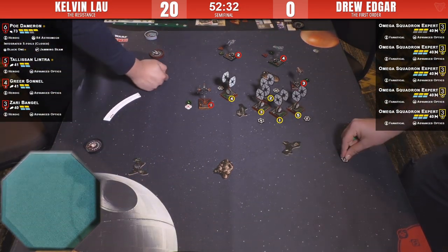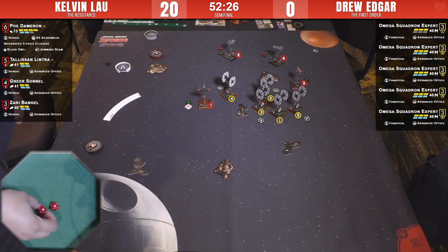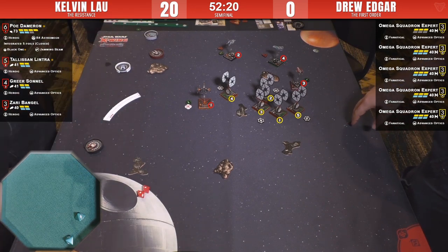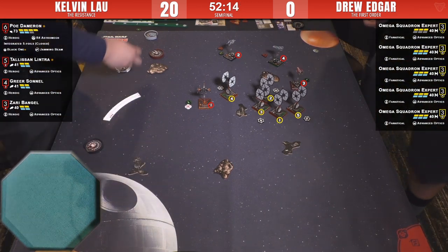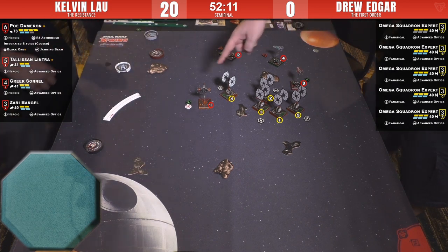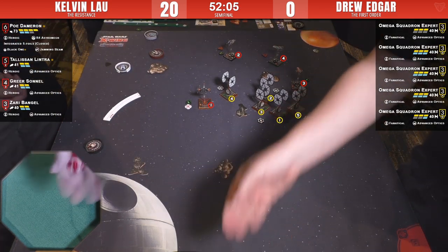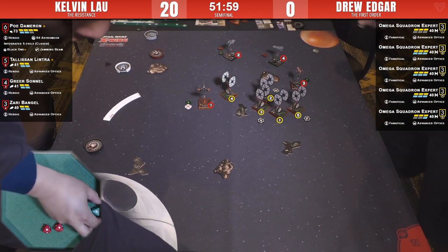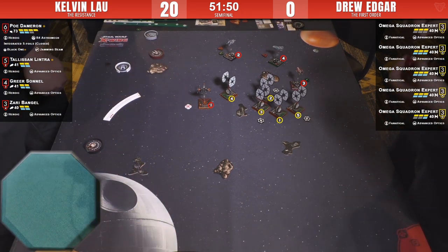He rolled the dice over there — not as good, two hits, not going to do the job. Spends the focus. Zari has a shot but at a different target — spends the focus for two. Looks like one will get through; number five takes two damage. Poe is going to take that — range one, one die. With Advanced Optics he'll be fine. He's going to save it for blanks since he's got more dice coming at him. Spends it, takes no damage.